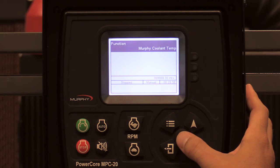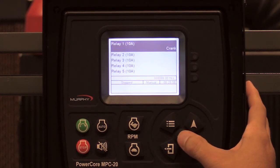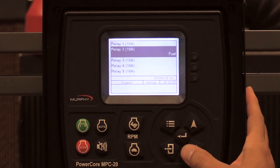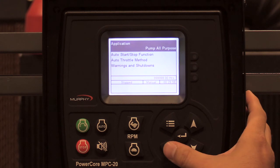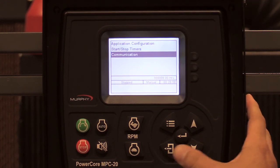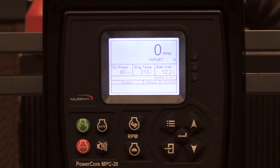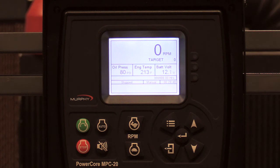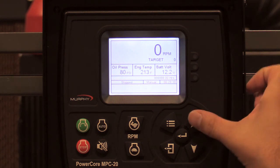Setting analog input two up for Murphy coolant temp. For relay outputs: relay one is crank — that's fine. Relay two needs to change from ECU enable to fuel. The application configuration, start/stop timers, and communications I'll touch on in a separate video. This completes the setup for a mechanical engine. Oil pressure and temperature are now configured via analog inputs, battery voltage comes directly from the battery into the controller, and RPM is set up via the magnetic pickup as we went through in the menu.